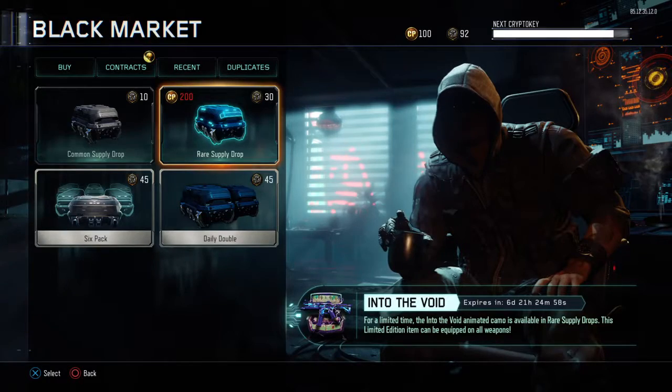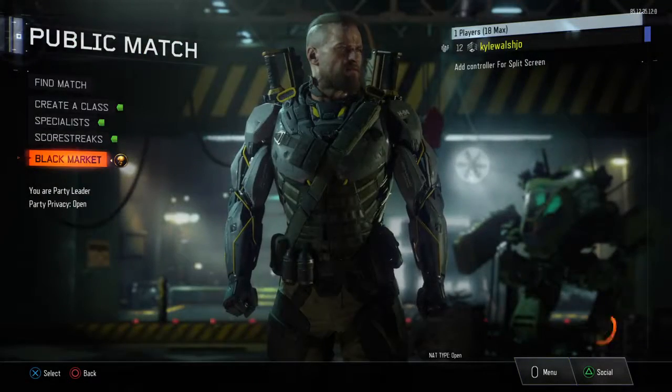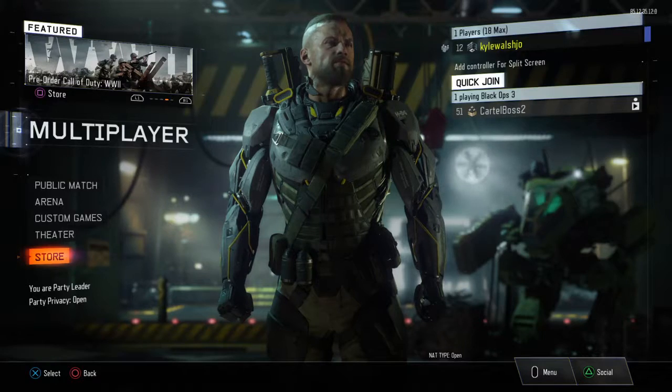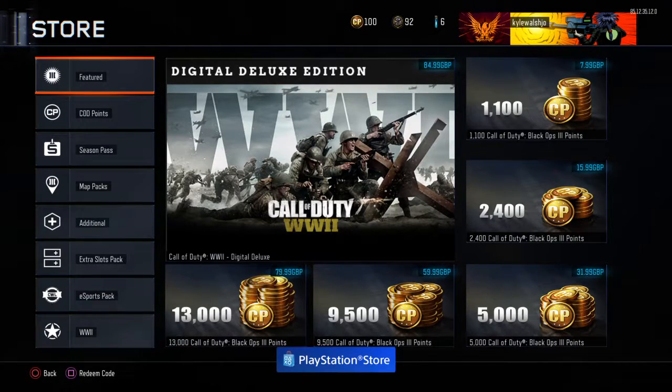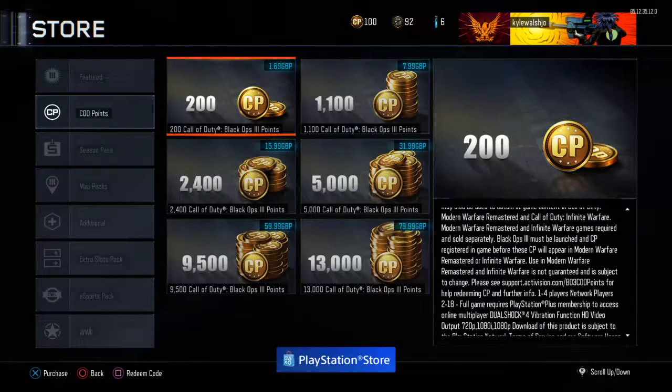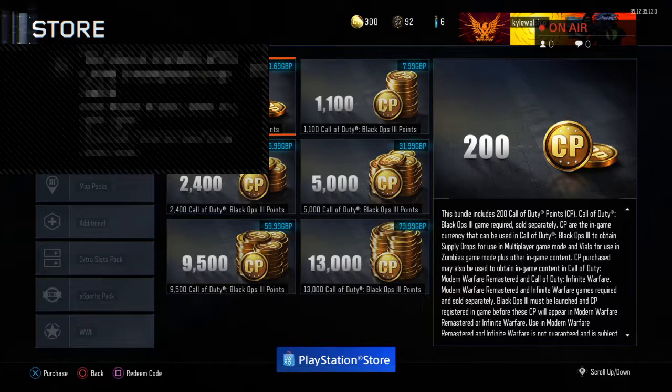I can only get the hundred. I'm gonna get some more - I had 23.98, let me go to the store. My phone's at 7% so it might die. 23.98, add seven - actually can't get that. Let's just get this - 200 more coins. Current wallet I've got six pound left, let's get some more.